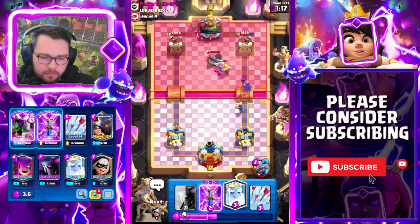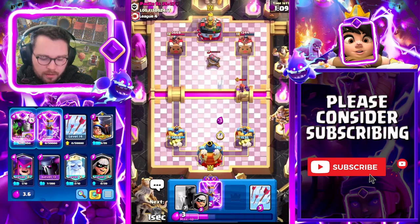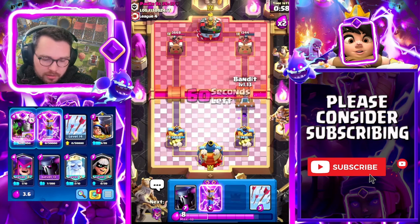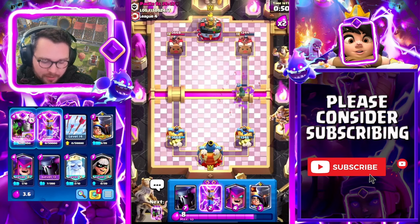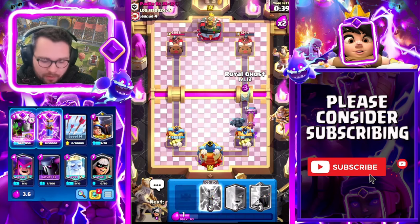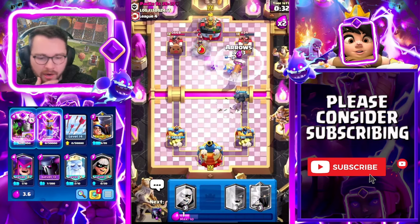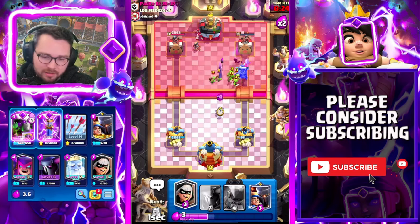I'm just gonna let this go here - note that this isn't necessarily the push we need right now. I'm going to try and save my Evo Zap. Ghost should finish all of this off even though it's a little under-leveled. Bandit's ready in case he goes for the princess - he does and we're gonna bandit like this. We caught the princess, and now I'm gonna arrows because he gave me value. It's time - we're gonna Pekka, battle ram here to take some of this damage.